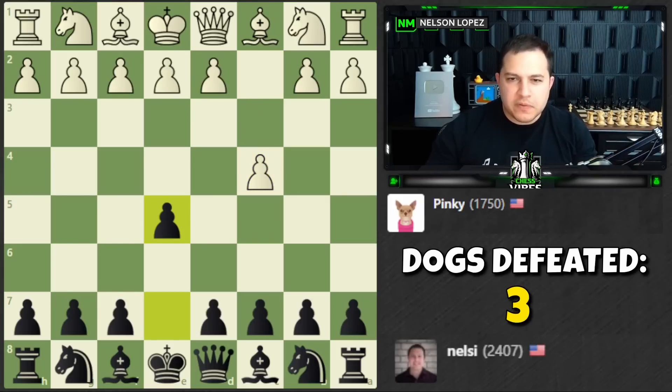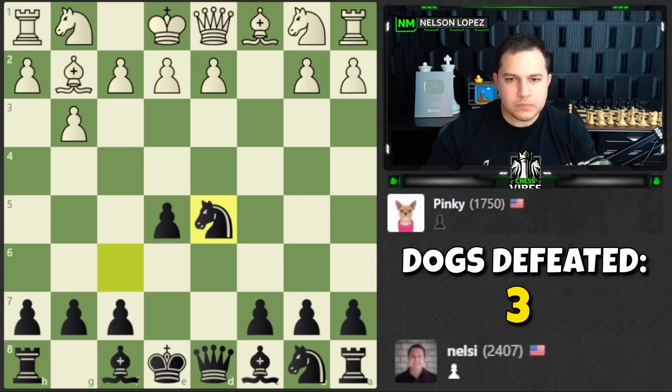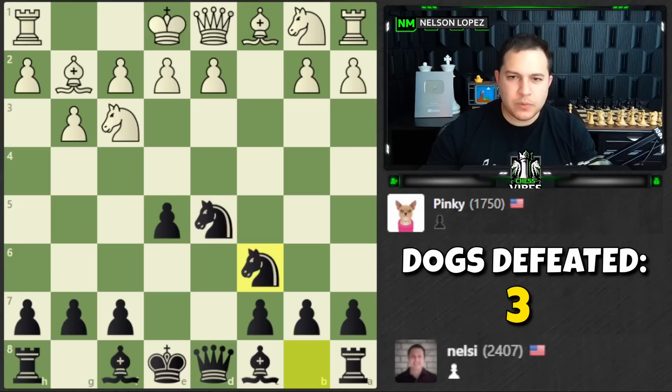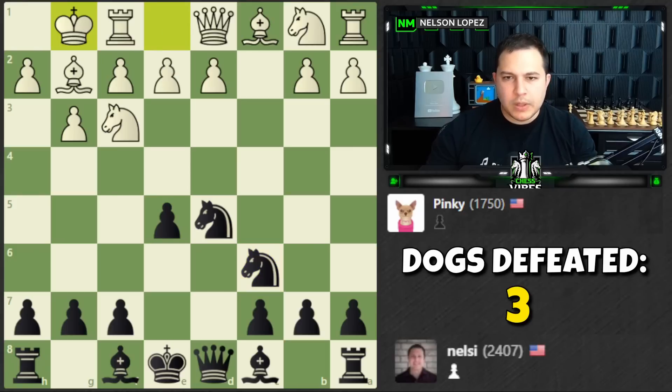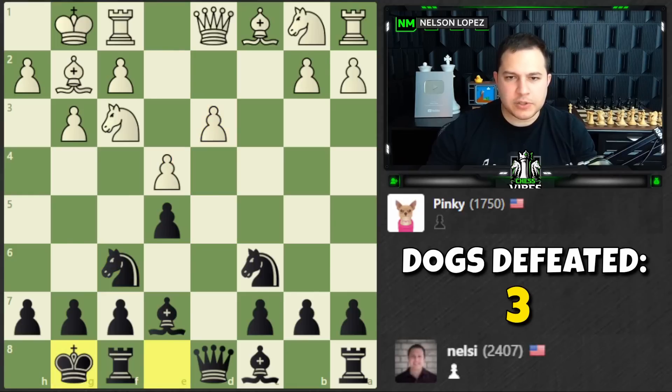I'm going to have to play a little more conservative here. Knight f6, trying to get those two pawns in the center right away. White's attacking, we're defending. Let's go with a safe square for the bishop on e7 — on c5 it can get attacked; on e7 it's safe. We'll keep the knight on a good square putting pressure on the center. Castle and finish development — just playing good solid moves.